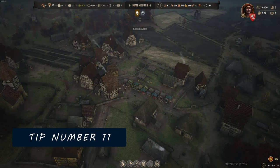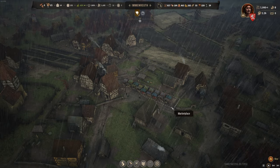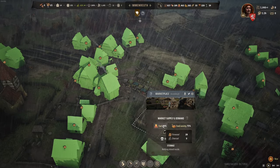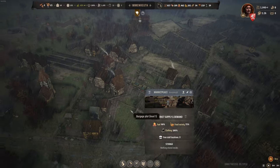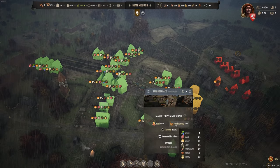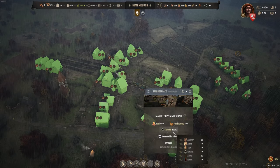Number 11. If you click on a marketplace, you can see an info panel, and if you hover over food and clothing you can see the market supply and demand overlays over your homes, as well as how many free stall locations you have left.